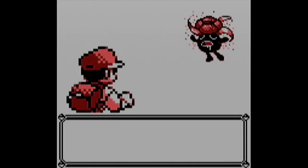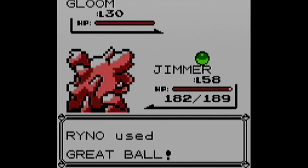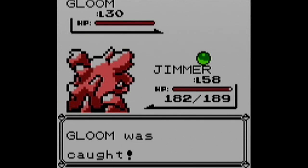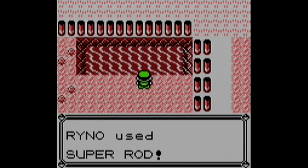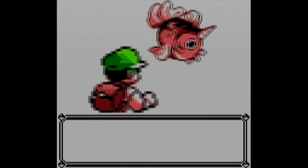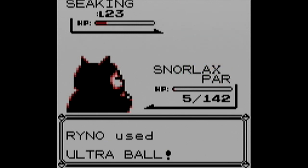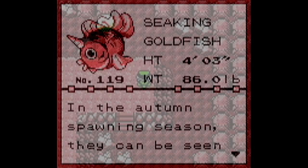Next up, Route 18 or 15 to find Gloom, the evolved form of Oddish, which shows up in all the seaside routes connecting Lavender Town to Fuchsia City. Speaking of Fuchsia City, there's also a Pokemon to fish up there - I went to the pond behind the Game Master's house and fished up a Seaking, which looks really weird in this game because of its lips. That's the evolved form of Goldeen, in case you're wondering.